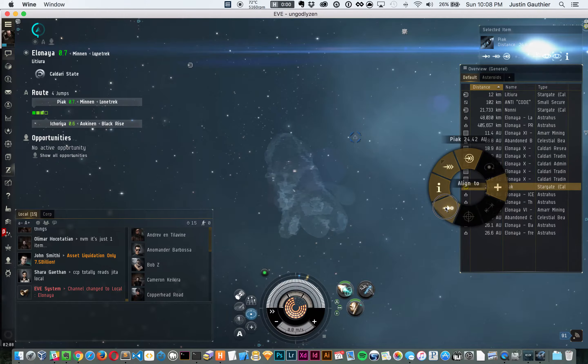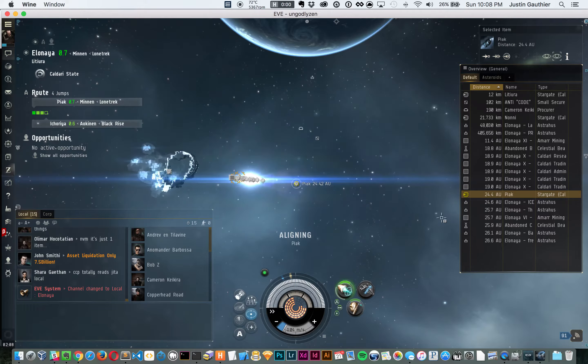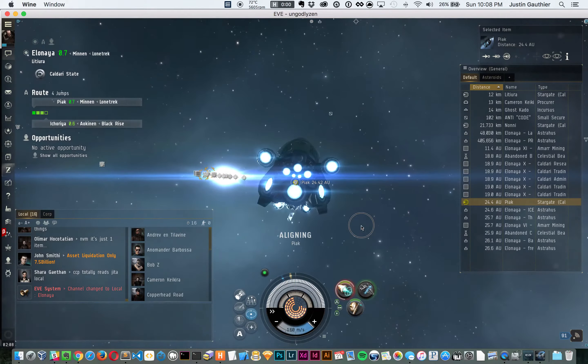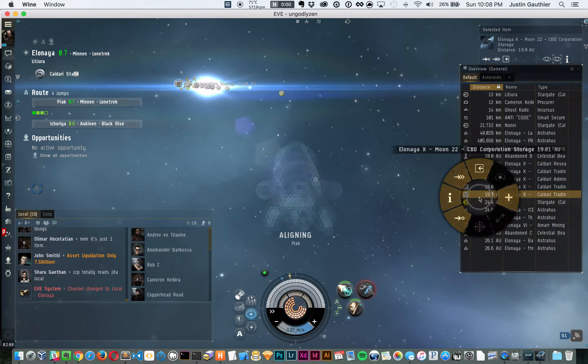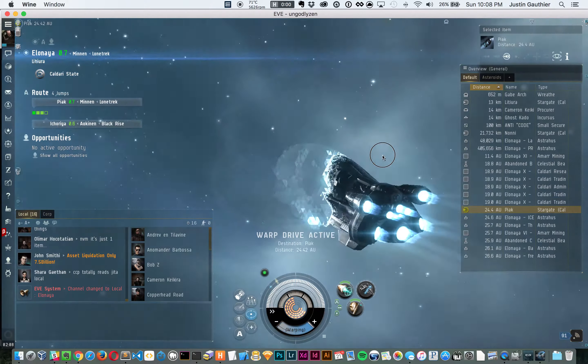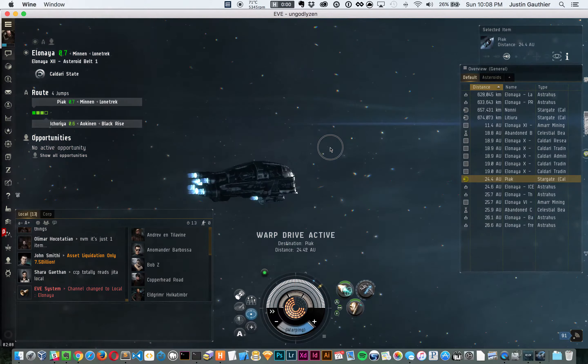This is how it works: align, start the micro warp drive, overload the micro warp drive, remove the micro warp drive, turn the cloak on — I cloak back up — as soon as that's cycled around, stop the cloak, and warp. Let's do that one more time because that was horrible.